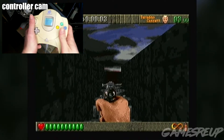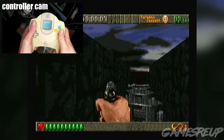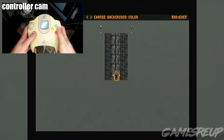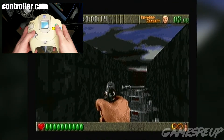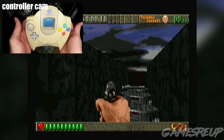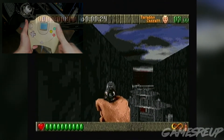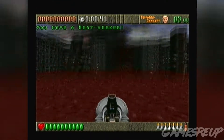The analog stick is how you look around, as well as the D-pad — pressing up looks up, pressing down looks down. The shoulder buttons are strafe, the red button is shoot, and Y opens doors, which you'll need since you have to collect key cards throughout the game.